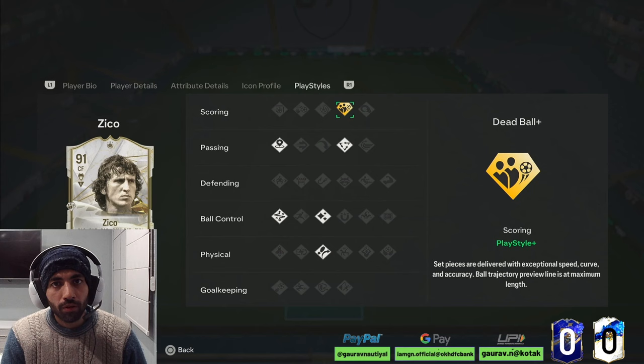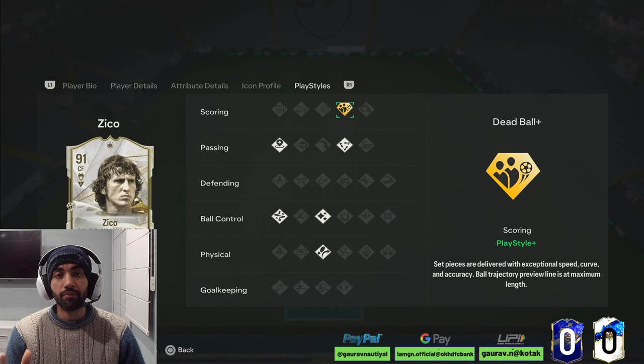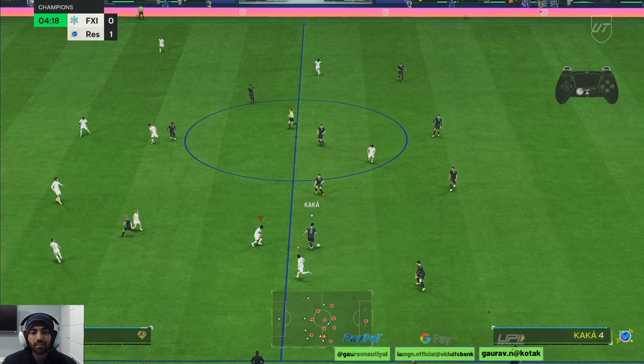This Dead Ball Plus playstyle is actually helpful in the striker position. I have observed that players with this playstyle finish almost every chance they take, so it will be a very helpful playstyle to have on this card. This SBC costs around 1.4 million, which is quite expensive. We will be testing this card out in a couple of games and then I will tell you whether you should go for this card or wait.